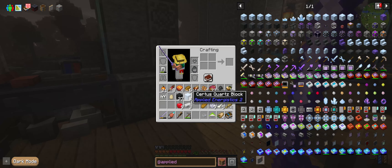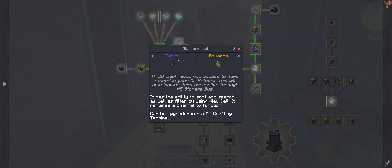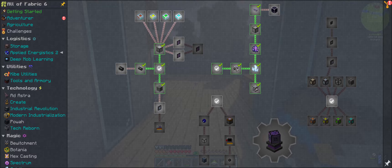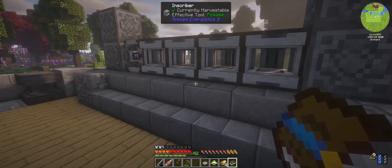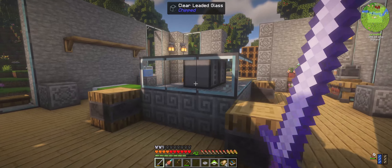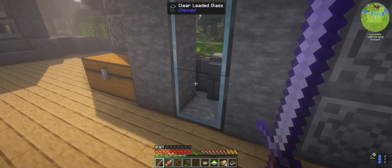I got eight blocks of this stuff — that should be more than enough to continue to progress. We're going to need to make the ME terminal and a crafting terminal as well — nothing too crazy. Let me get the stuff together and we'll get it cooked up in the inscribers. Then hopefully I'll be able to get everything we need other than just to hook it up — basic storage and a couple of drives.